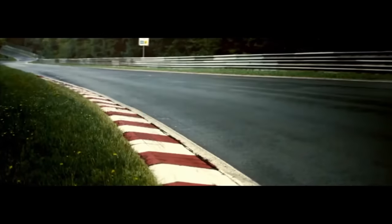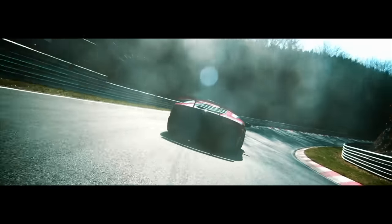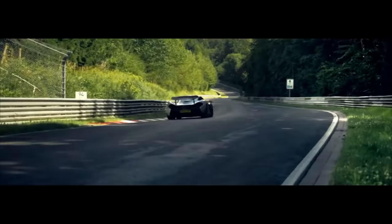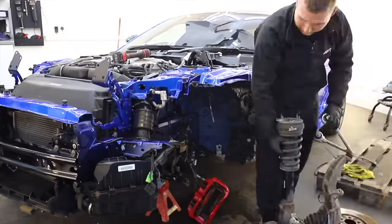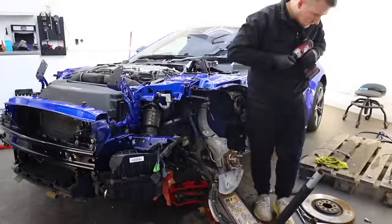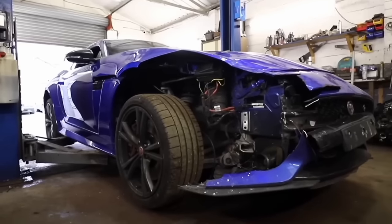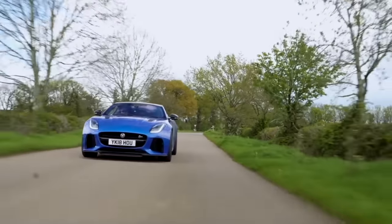The Nürburgring — the most feared racetrack in the world, the ultimate test for man and machine, and the only place on earth where you can push your car to the limit on a public road. But entering the most dangerous stretch of tarmac on the planet comes with its own risks. So the stakes are high, but the question is: what car do we take? Well, it's got to be the Jaguar F-Type SVR, which I rebuilt from a crash-damage example in my own garage. What could possibly go wrong.